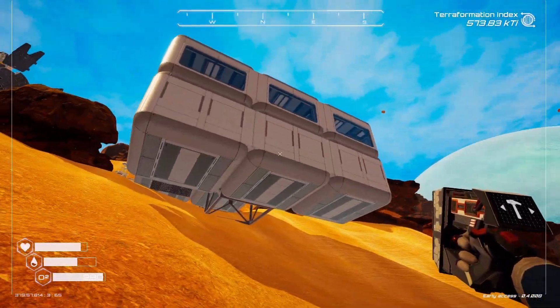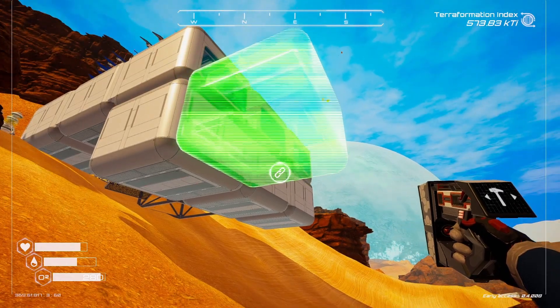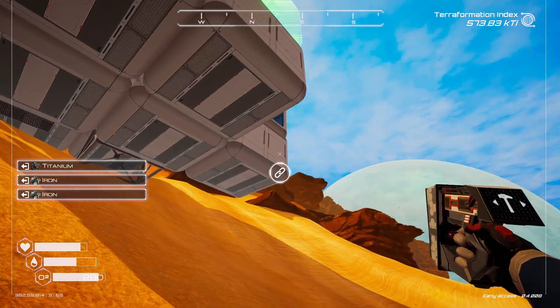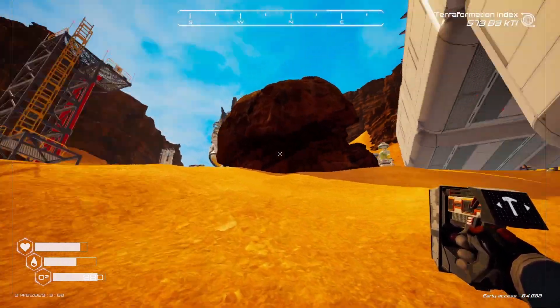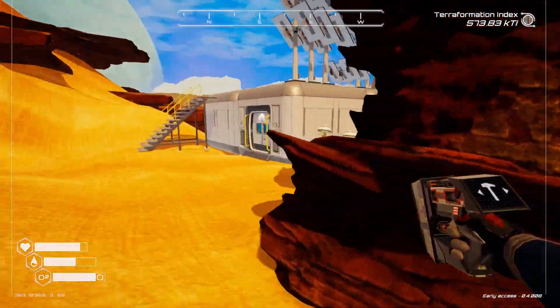We've confirmed that we can build a ladder that goes up there. We have two levels now. Something that might be kind of cool would be to keep building out this way. Because the more real estate we get, obviously the more we have to work with. I don't know if we ever get bigger buildings or if it's always going to be compartmentalized like this.